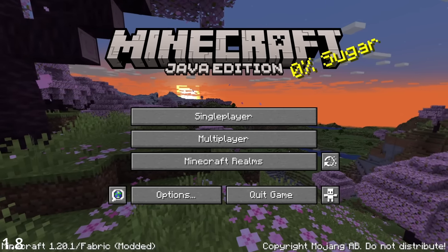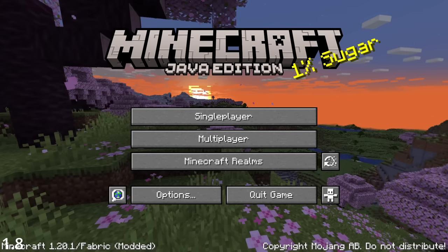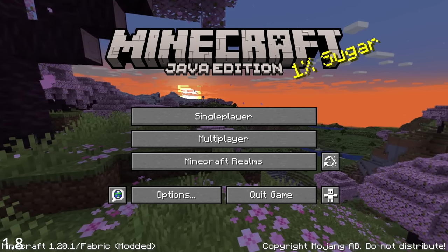That splash was promptly removed from the game. On October 14th, the splash text '0% sugar' was secretly changed to '1% sugar.' Why? We'll never know.